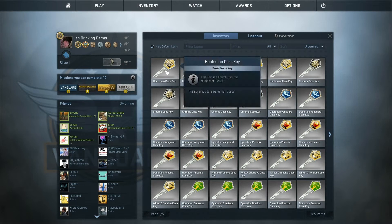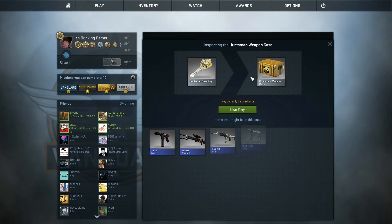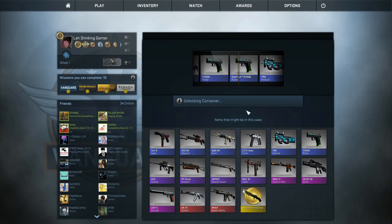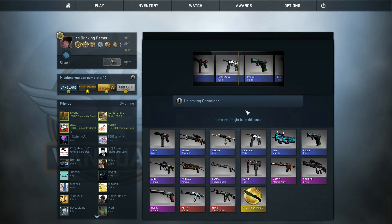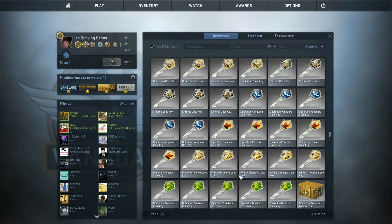We're going to start off first by opening the Huntsman case — the fourth case. We definitely want the Vulcan; that knife would be lovely. I also wouldn't mind having another Cayman, which I used in an offline trade-up I got the other day. Let's see what we get. And we got a Tech-9 Isaac. Okay, that's one blue for a trade-up.